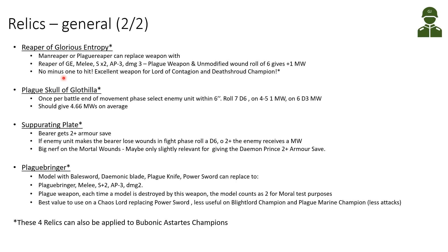Now we come to the four relics that can also be applied to Bubonic Astartes champions. First, the very interesting Reaper of the Glorious Entropy — this can replace a Man Reaper or Plague Reaper. It's a double-strength AP-3 damage-3 weapon, so effectively Strength 8 for a Lord of Contagion or Death Shroud Terminator. It's a plague weapon with no minus-1 to hit, and unmodified wound rolls of 6 give one additional mortal wound to the target. An excellent weapon for Lord of Contagion and Death Shroud Champion.